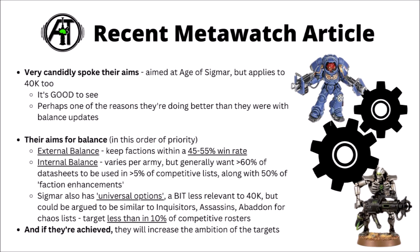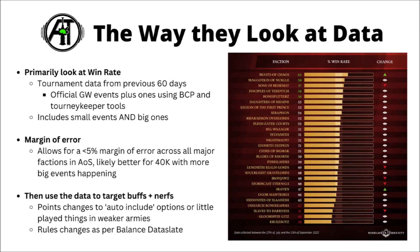Apparently those three aims are in this order of priority: external balance first, then internal, then keeping down universal options. And apparently if they're achieved, they'd aim to increase the ambition of those targets. Obviously game balance is something you can always be improving on, and it's basically impossible to ever get 100% perfect. It was kind of interesting that they also revealed the way that they look at data from tournaments — the primary thing they look at is win rate.